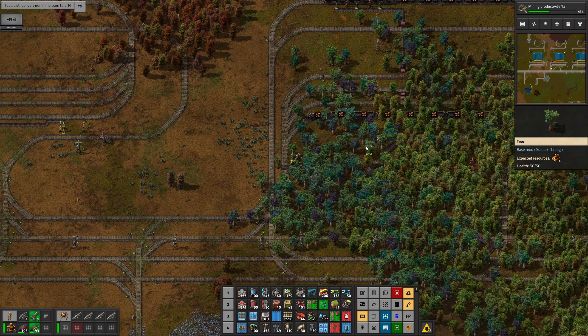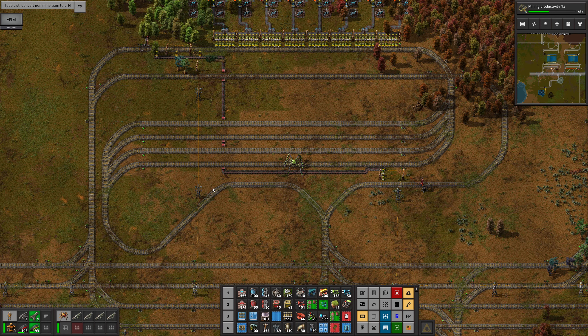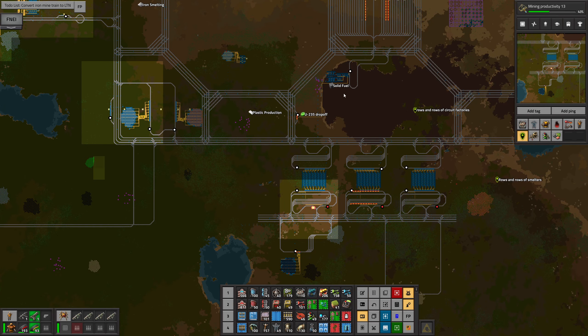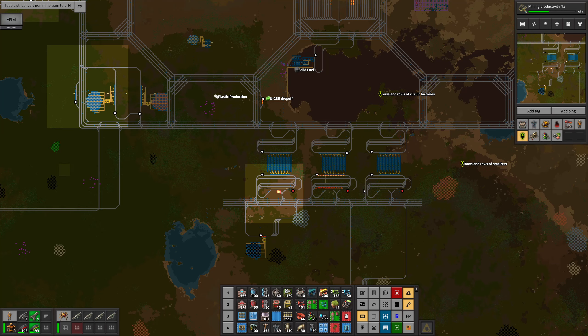I was umming and ahhing a lot about the design of this layout. You can see this slightly awkward looking thing here — there's a stop here for a refueling train to come in. I was trying to work out how I was going to refuel these trains that only go between the bottom half of these smelting arrays down to the ores and the mines.